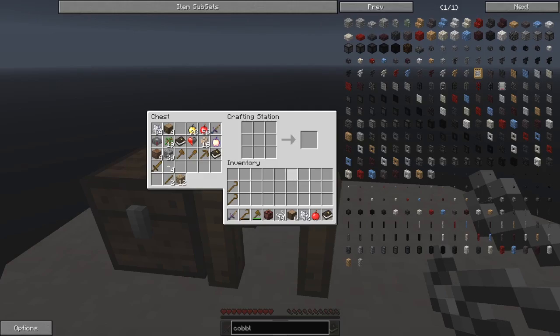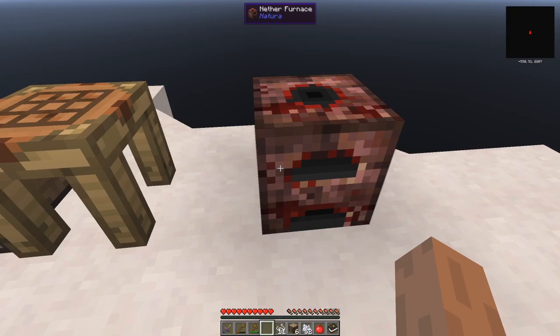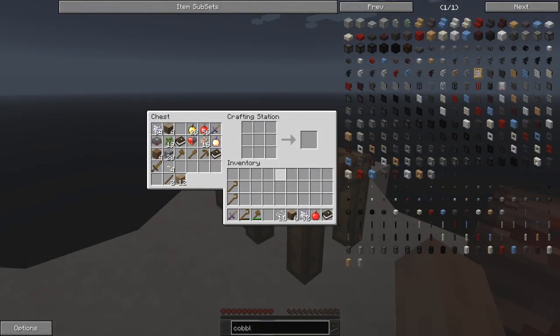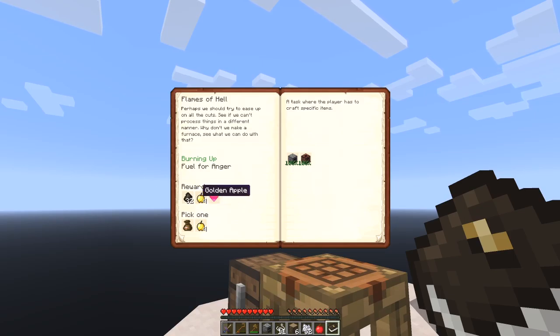Same recipe as a standard furnace, just with netherrack. I think it's slightly more efficient. Let's put this down here. Have we got our furnace? Not yet - I'll do a furnace as well. Let's go back to the quest book. Received. Now we need - that was 'Burn Me Up'. The next one is 'Fuel for Anger'.